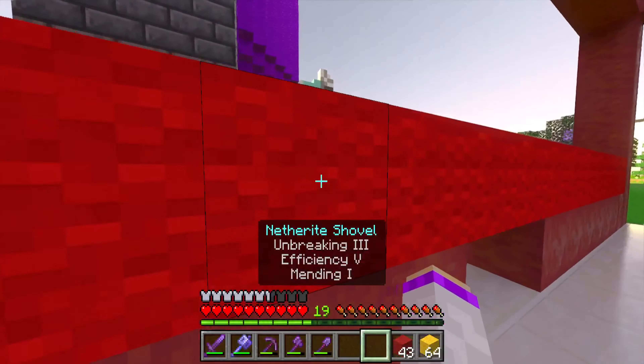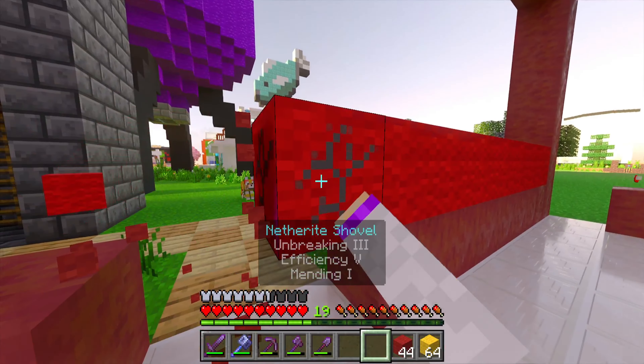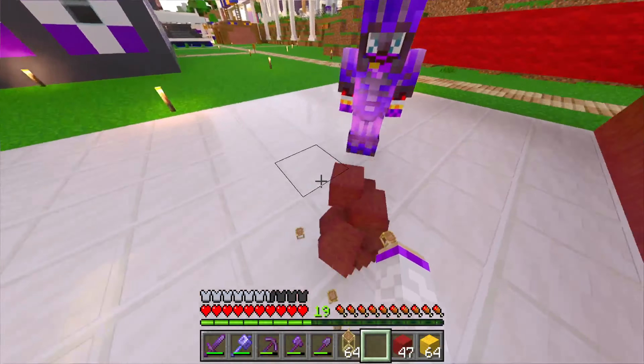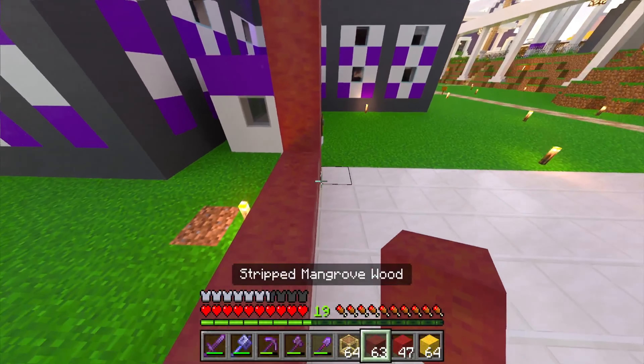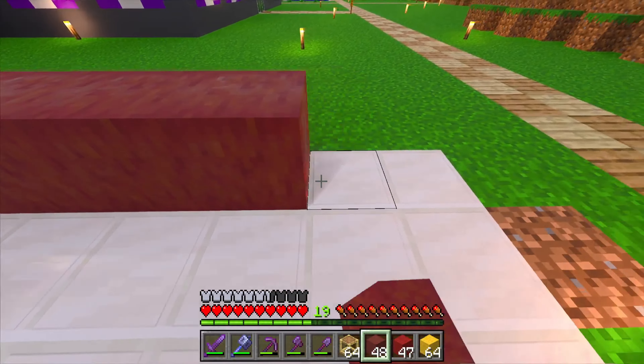Did you get it? Can you throw me some? Oh, can you get scaffolding as well? Because I cannot build up with dirt — it's going to take way too long. Since you got the stripped mangrove wood, maybe get a few more because this is going to be way more than 64. I just have a feeling.